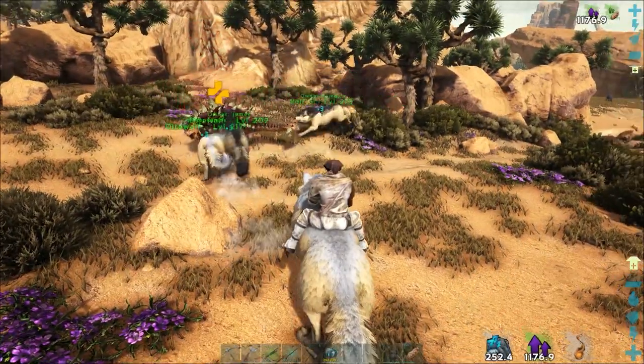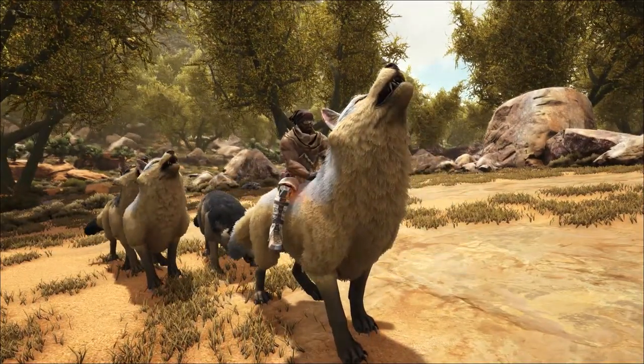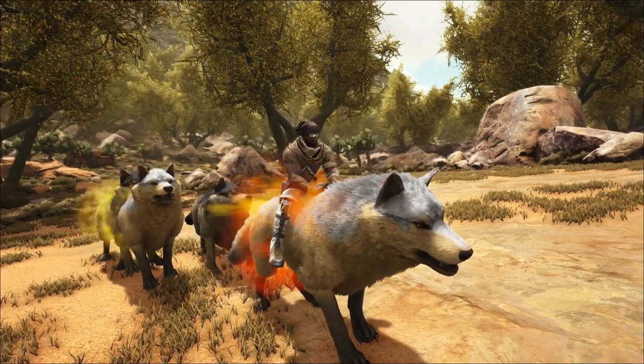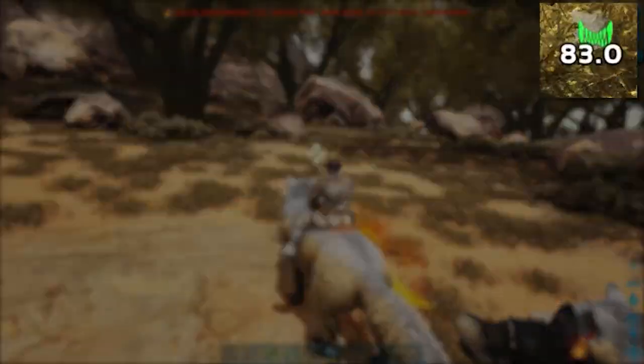Each Direwolf receives a damage bonus of 5%. The pack leader can use its Howl ability, which on top of the pack bonus grants an extra 50% damage and a 25% damage reduction for each pack member.